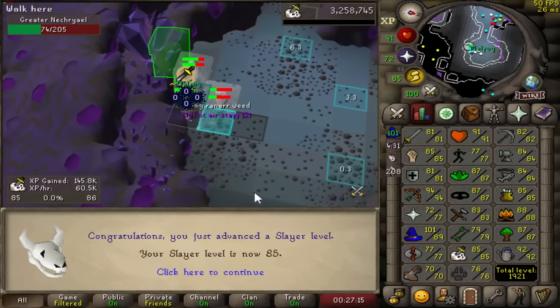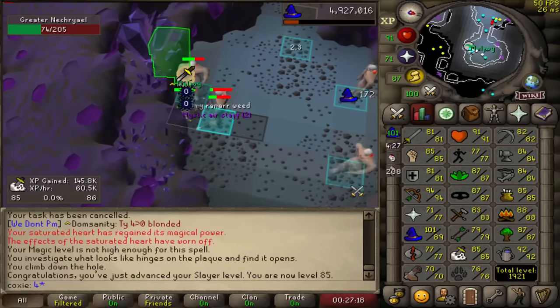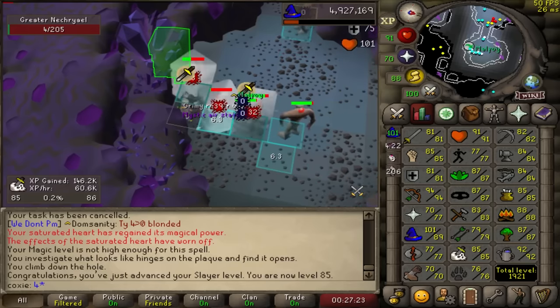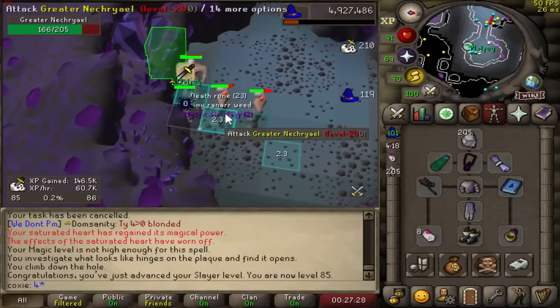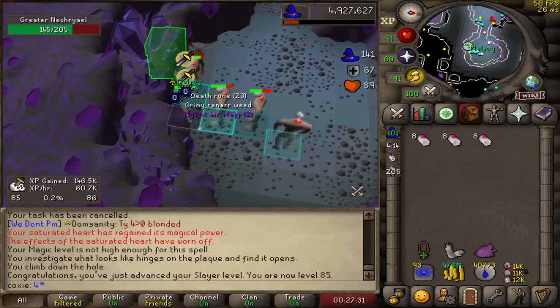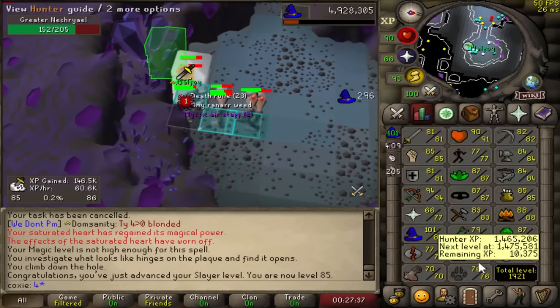Yesterday was our big range training day. We only ended up doing like five CG KC last night - I really just wanted to dip my toes and celebrate having high range and high mage. 85 Slayer. I might just push up to 87 to unlock Kraken as well. 85 Slayer unlocks Sire. Now we have GGs, Sire, and soon-to-be Kraken unlocked.